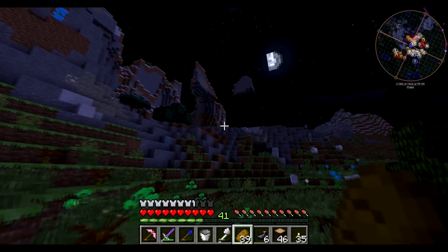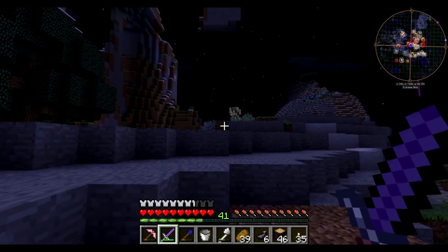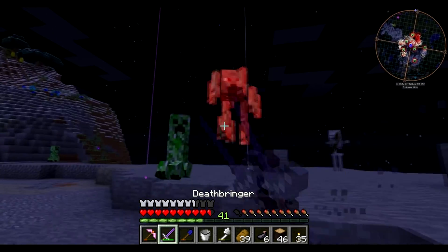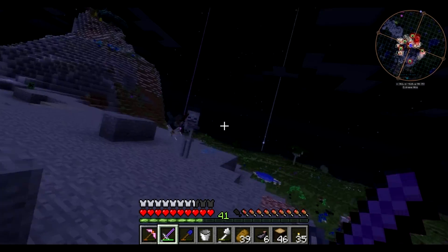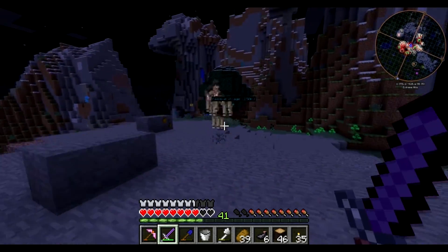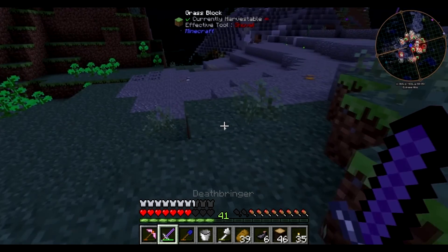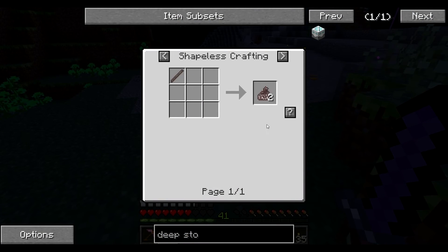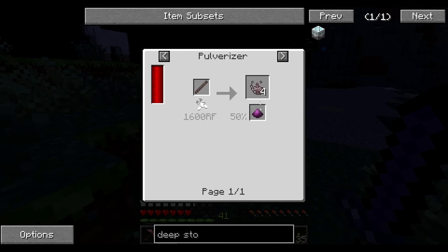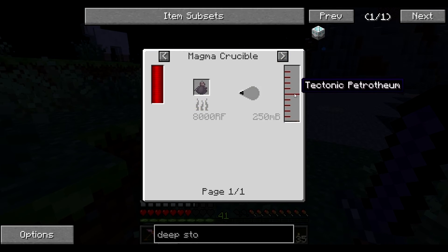That's a blaze — what kind of creature are you? What is this — I just want to kill this thing and see what it drops. Creepers can't touch this! There we go. What do we get — a blaze rod? This stuff looks interesting because it drops pulverized obsidian, which is a handy thing to have. You can turn that into petrotheum dust, which you can turn into petrotheum.